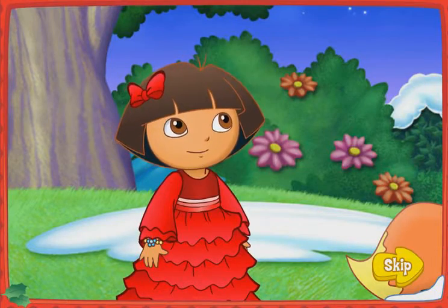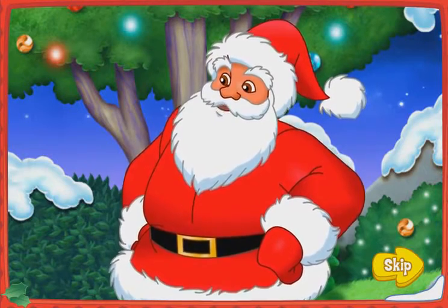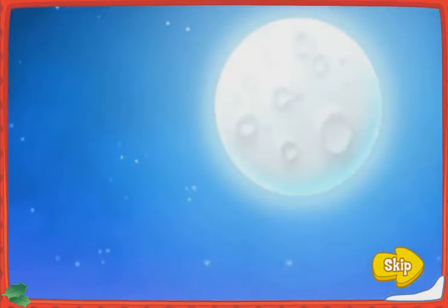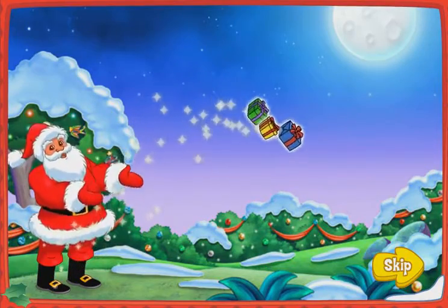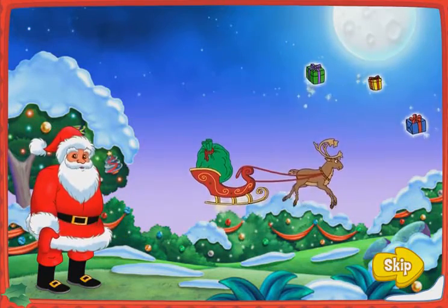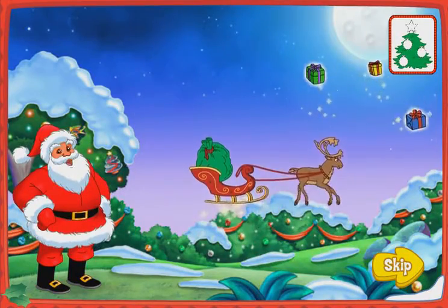Santa, is there anything we can do to get Swiper off the naughty list? I'll give Swiper one chance to make things right by delivering Christmas presents tonight! With my Christmas magic, I'll put the presents high in the sky! Use this sled to collect them as you fly by! Deliver them till four ornaments on your card appear! Then come back and see me, I'll be waiting right here!